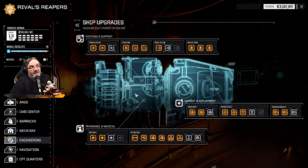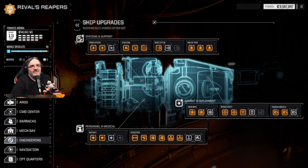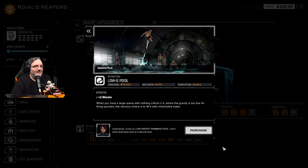Basically if people get injured it's like they're out for only a couple of days — it's really good. Other options include an arcade that would max out our morale, and a low-G swimming pool. When you have a large space where gravity is too low for living quarters, the obvious choice is to fill it with chlorinated water. Of course it is.